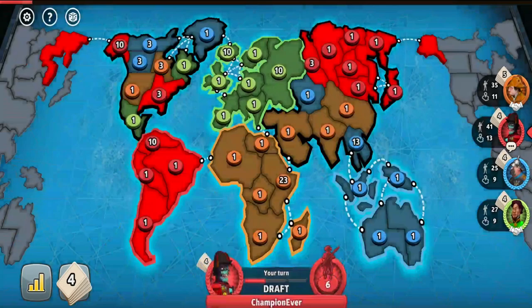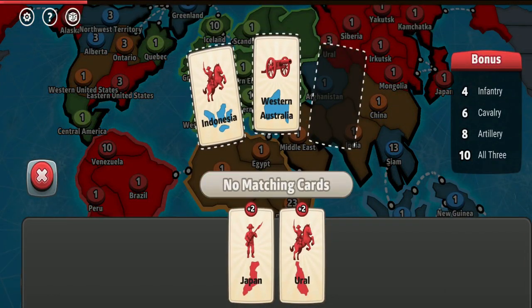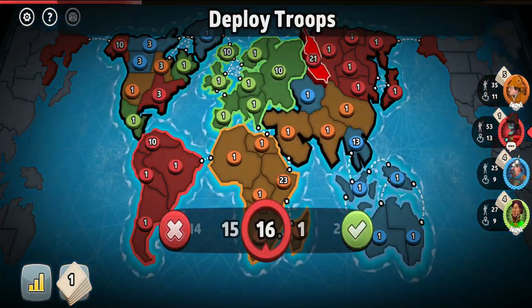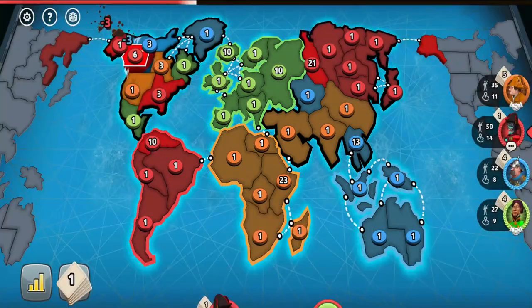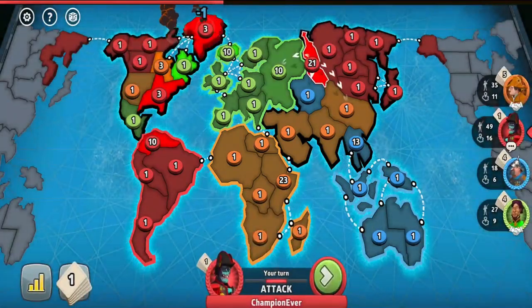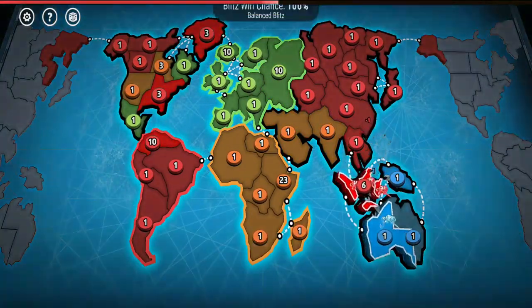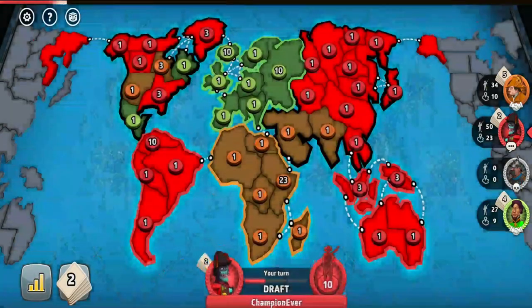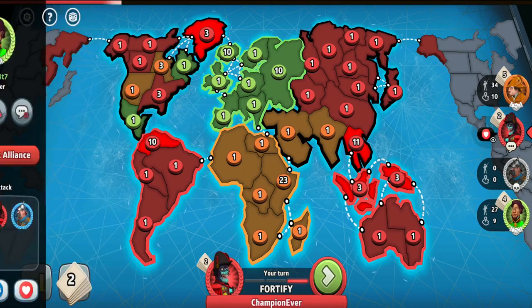In this game, I noticed that after trading in a set I would potentially be able to take either green or blue out. With a 10-troop set at four cards, I was very lucky to go before them, and that was another advantage I had. I just needed to decide which player to go for, and obviously the most suitable was blue, so that's why I went for him.